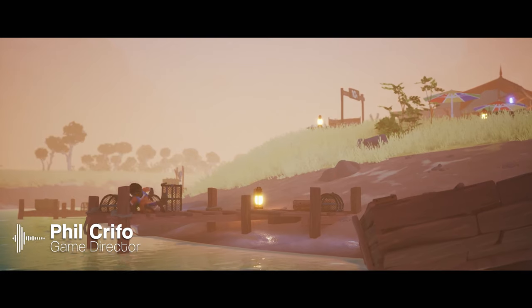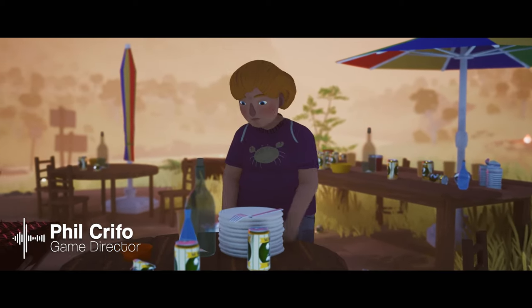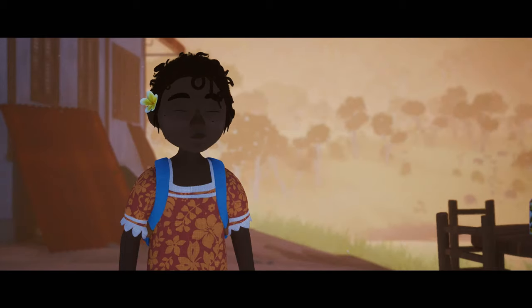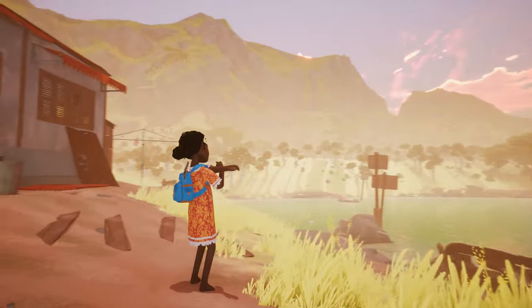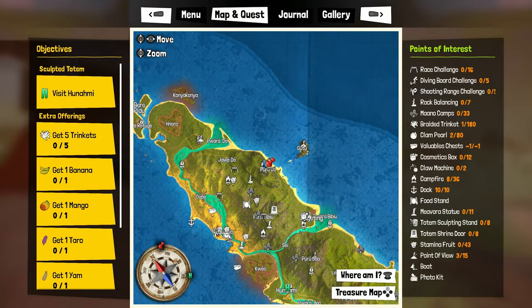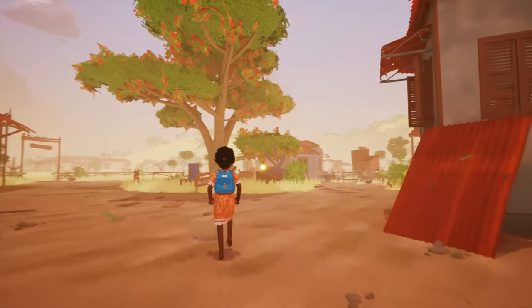Hey everyone, welcome to this commented gameplay video of Chia, where I'll try to show you what a typical playthrough might look like. I'm a few hours into the game, and Chia is on a quest to save her father who's been abducted by a mysterious man. Right now I need to meet my new friend Louise, who promised she'd help me gather some items for an offering.